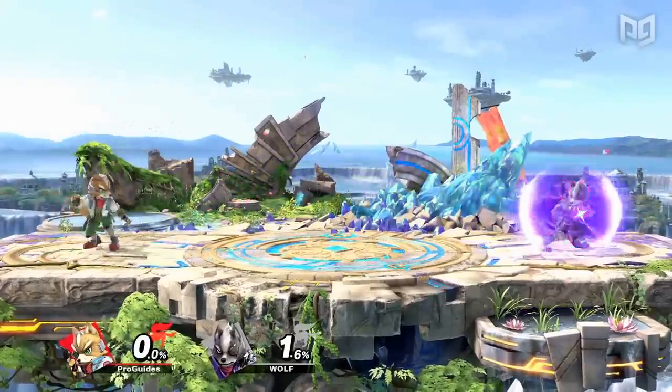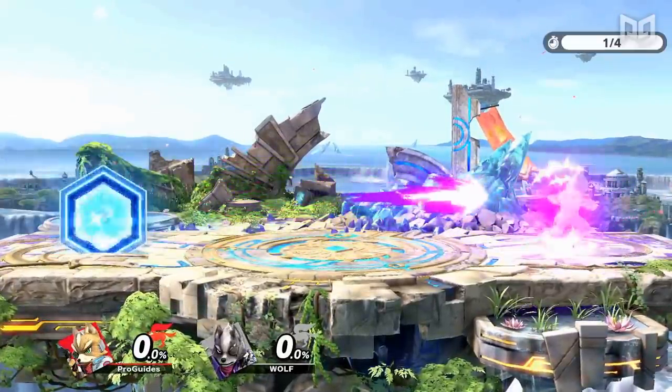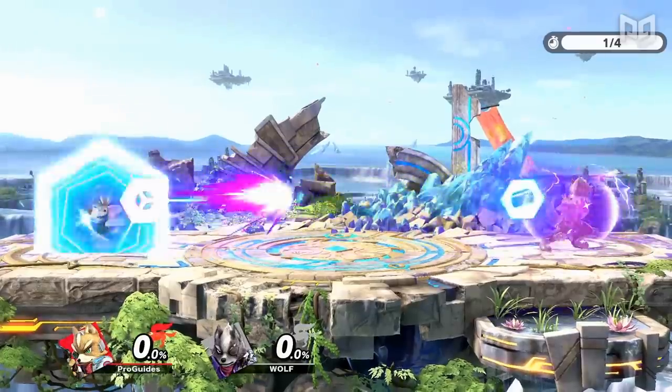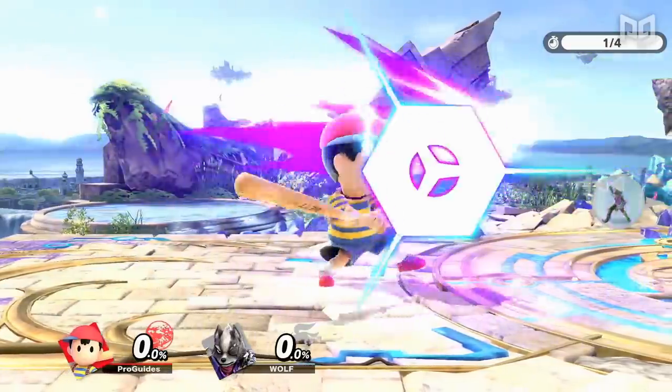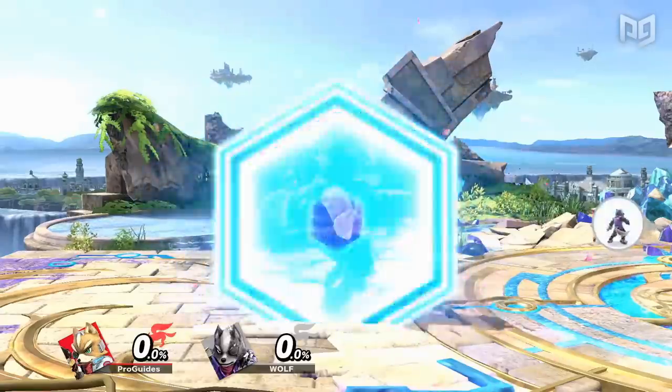Lots of characters in Ultimate have a reflector move that can send projectiles back to their unsuspecting source. There's another subtle animation that shows up whenever a reflect occurs, and it seems to reference Fox and Falco's reflectors, having the same hexagonal shape. You still can't shine spike anyone with it though.